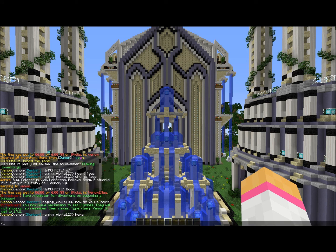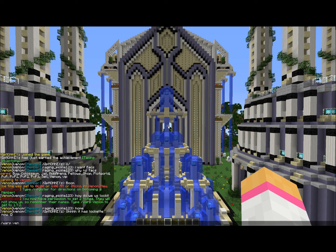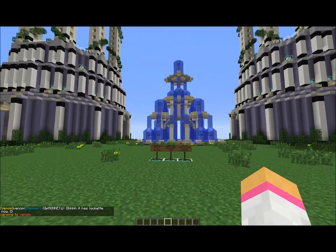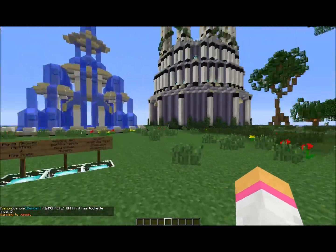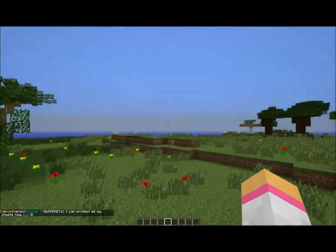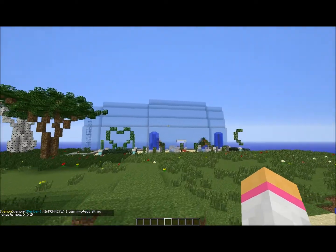Then to get to the new world, you're going to do slash warp venom, and that's going to take you over to the world that was generated with 1.7.2. You can see it's your same normal spawn, and all these structures are currently protected with World Guard since we don't have the safe zone with factions.